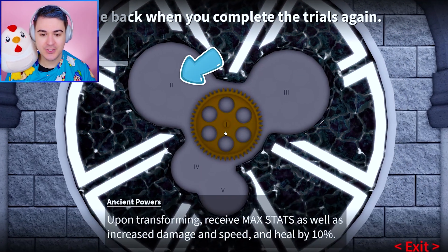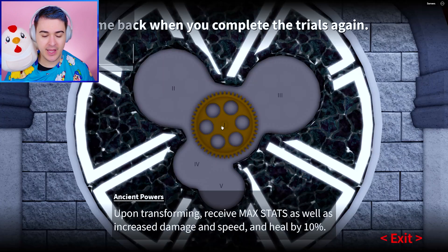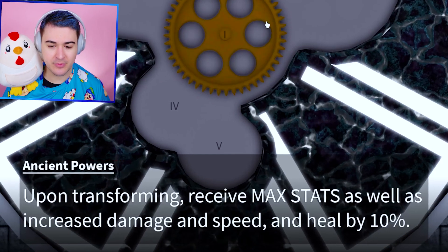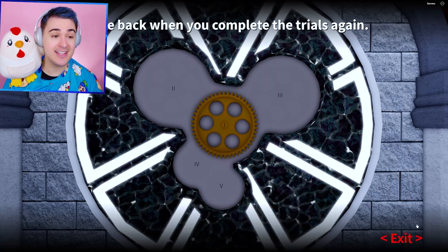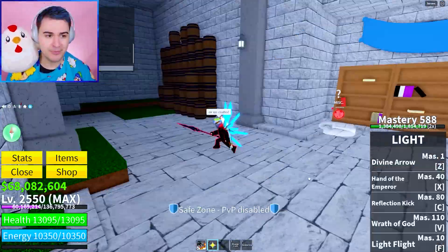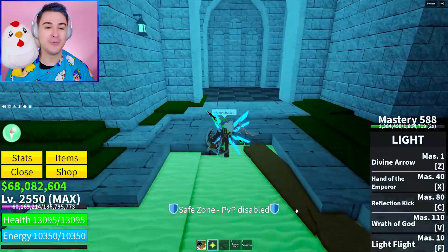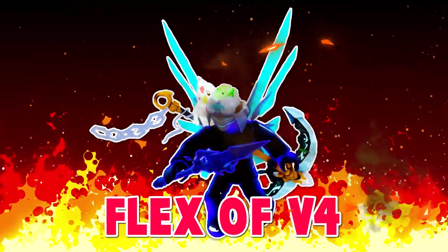Look at that — there's gear one, two, three, four, and five. So you can get five different gears. We got the very first one. But does that mean we have V4 Cyborg? Upon transforming, receive max stats and increase damage and speed. Look at the wings! We look so cool — look at the Cyborg wings. That's what I'm talking about, we finally can flex a V4.